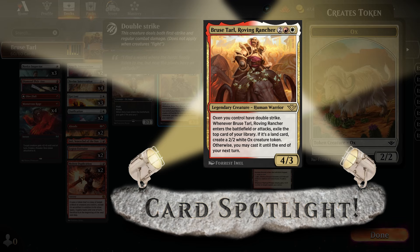2 mana, 1 red, 1 white, 4-3. When it enters, or Oxen has double strike, but when it enters the battlefield or attacks, you exile the top card of your library. If it's a land card, you make an ox; otherwise you can cast it until the end of your next turn.